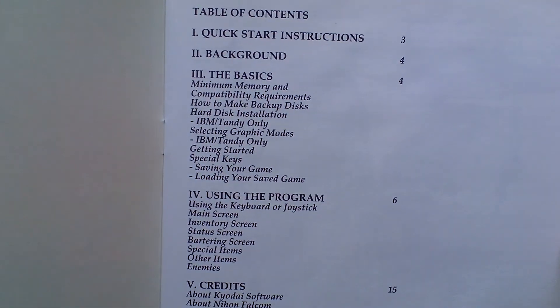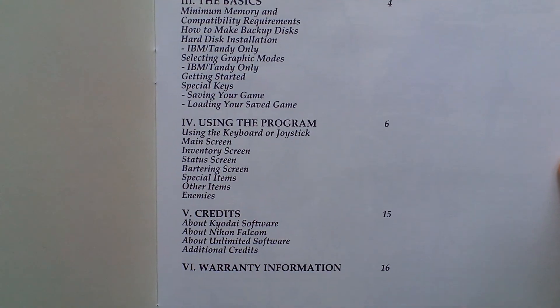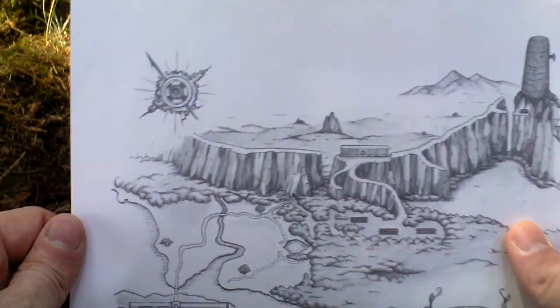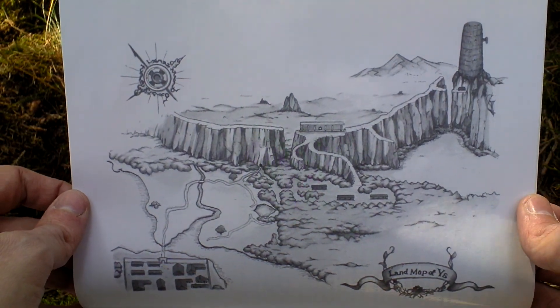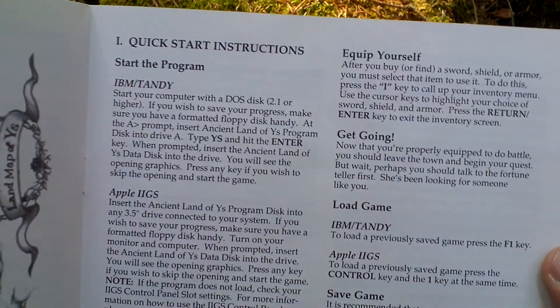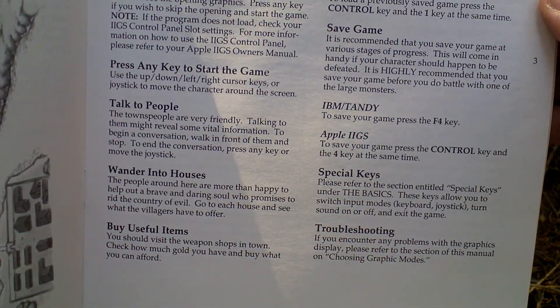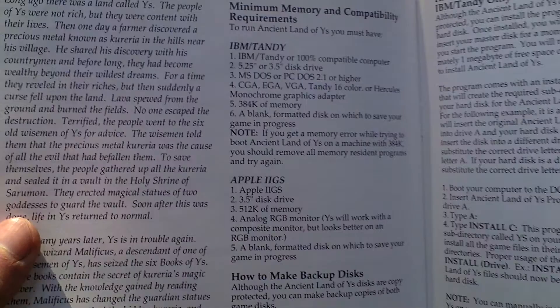Take a look at the table of contents. It is very thin, has only a few pages — about 16 — as you can see. There is a nice picture. On the first page are quick start instructions, basic info on how to play the game. Background, something about the story.